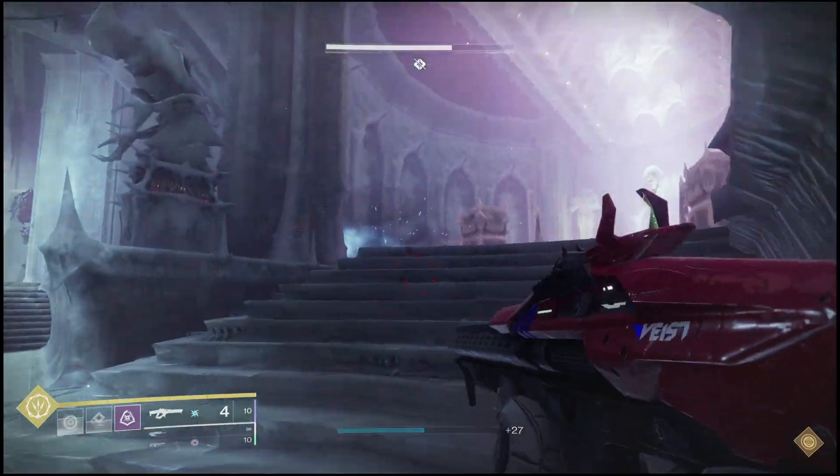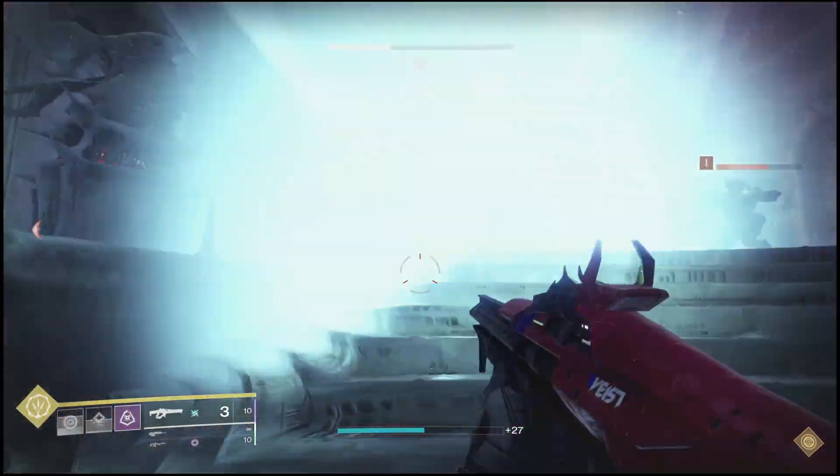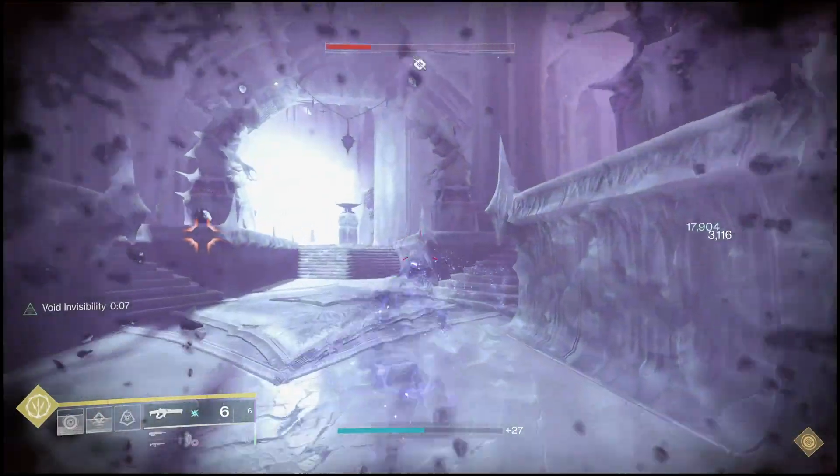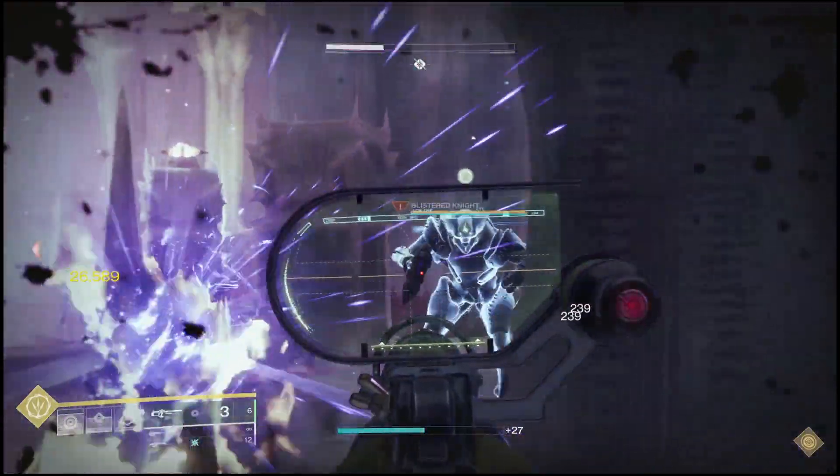Once you clear out these two knights, you're going to be able to destroy the crystal in this room. Like the other rooms, you're probably going to have to destroy the other adds as well, so just clear the whole room and then destroy the crystal. I'll show you guys exactly where it is.